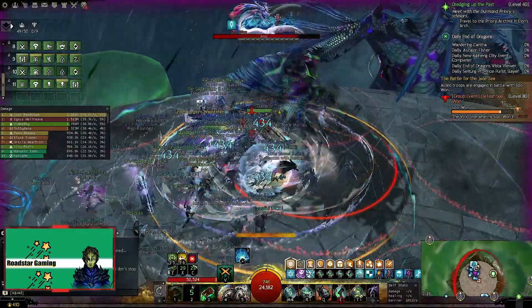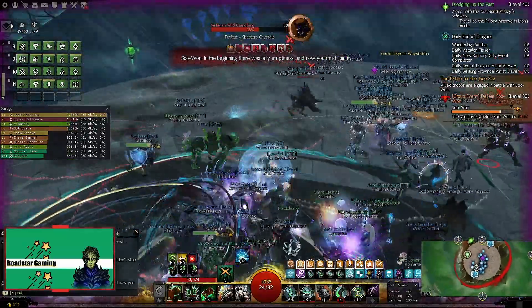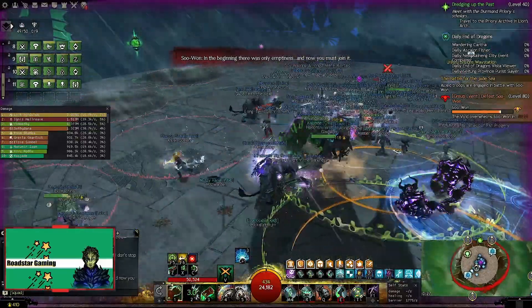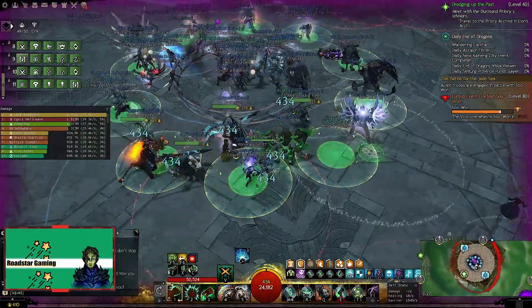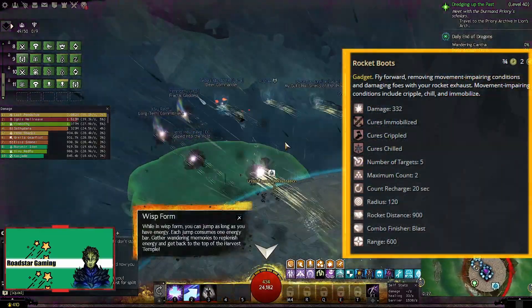The HP pool is very good compared to Thief, for example, and you also have nice utility skills that make moving from A to B a lot faster. My recommendation while leveling is to use the gear that you drop from killing mobs and not worry about the stats or buying gear from the trading post. Also equip the rocket boots skill for the increased mobility.